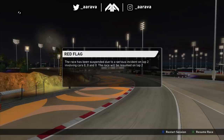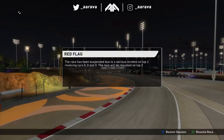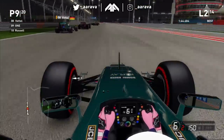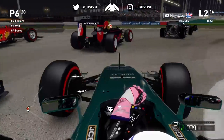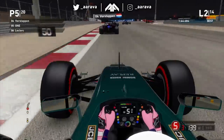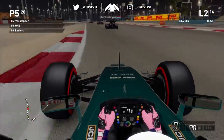Serious incident on lap two involving car zero-zero and zero. On the restart we're in P11 - red flag means our wing is fixed and we're good to go again. Good start! Can we dive down the inside of Vettel? Going for it - oh there's been a crash at the back from Verstappen, madness! Didn't actually think AI made mistakes like that on this game. Off into P5, absolutely bowling along here, loving life. P5 in an Aston Martin - very lofty!